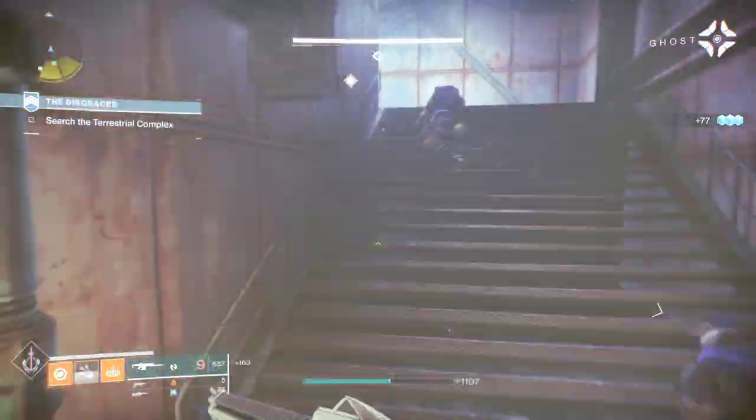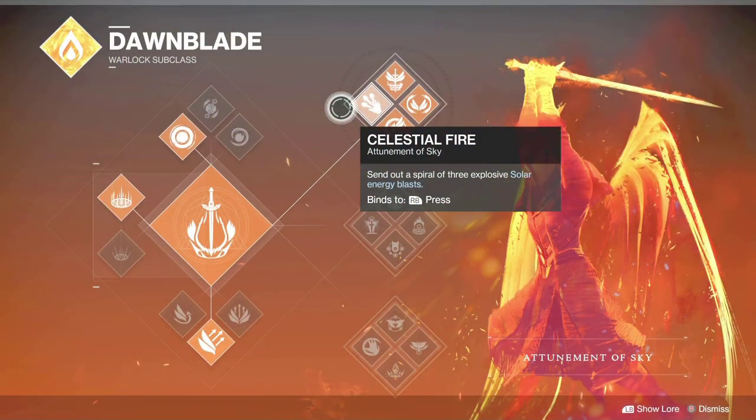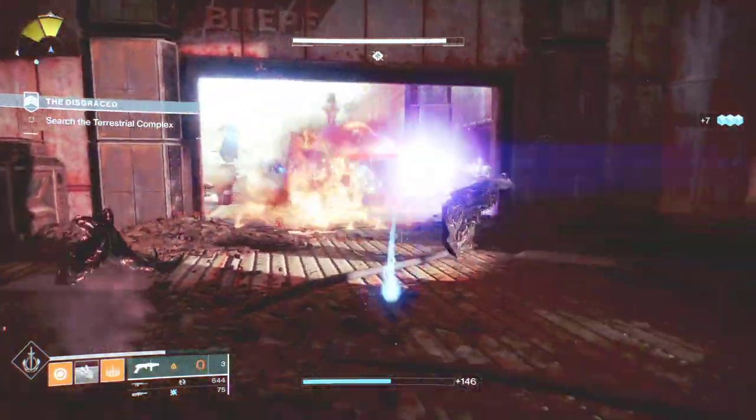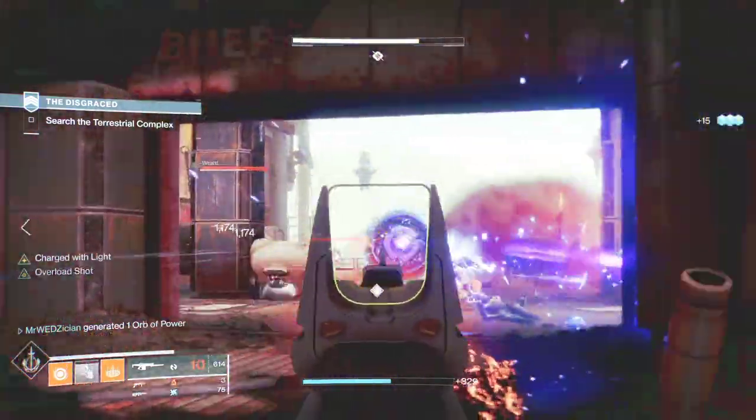What if you don't like to get in the enemy's face? Well, this is where the Dawnblade subclass — the top tree — comes in. You have Celestial Fire on the top tree Dawnblade, and that's your melee, which you can use at a distance so you can avoid being in the enemy's face. Not that there is anything wrong with that, but if you want to play it safe, you know the deal.